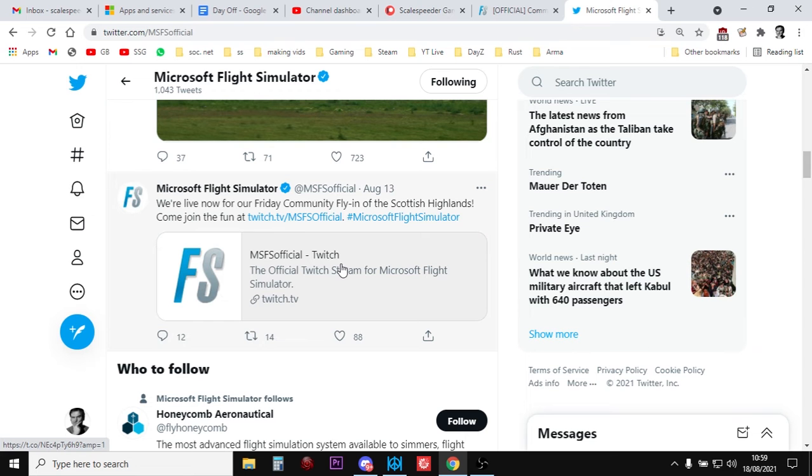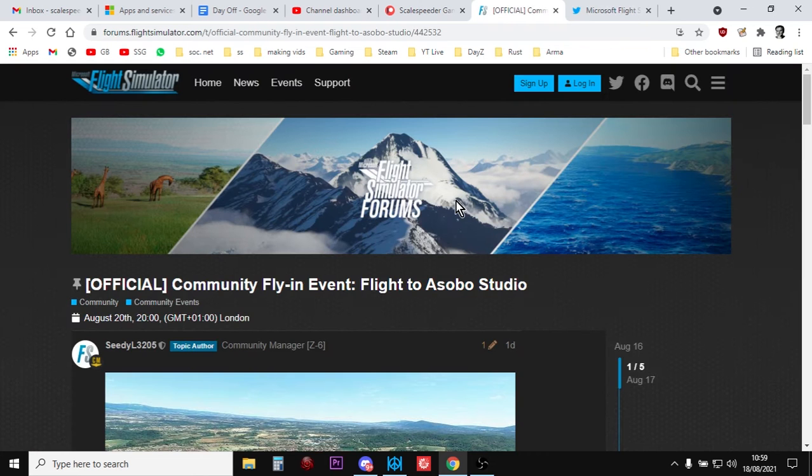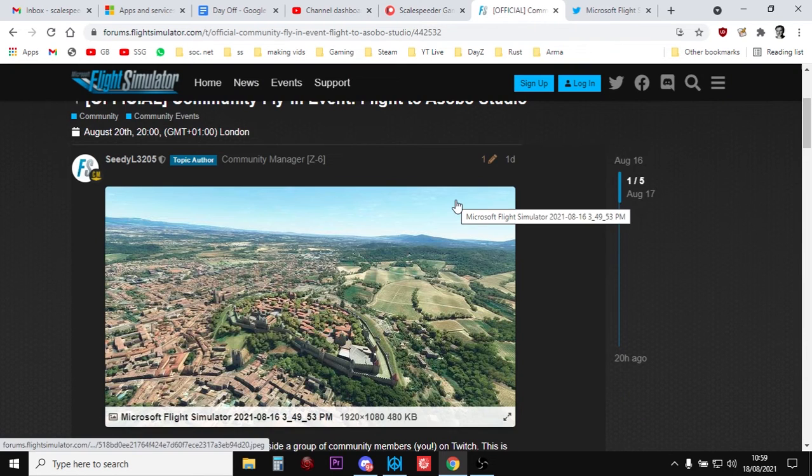They share some of the other community ones as well. So with those three resources — the forum, Discord, and Twitter — you should be able to meet up with people and enjoy the community flying experience in Microsoft Flight Simulator, because I thoroughly recommend it. Next, I'm going to show you the settings you need to put into Flight Simulator so that you'll be able to join one of these events.